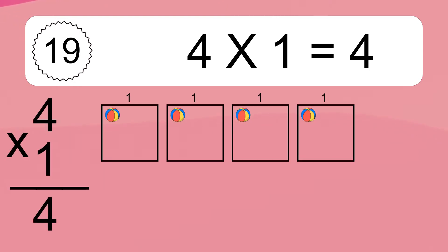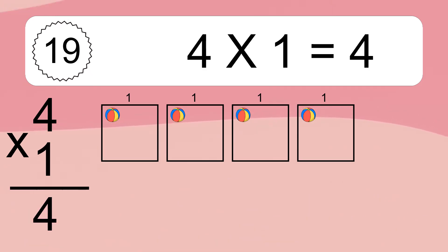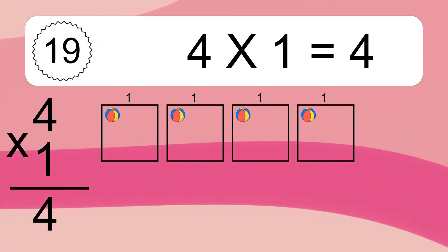4 times 1 equals what? 4 times 1 equals 4. We have 4 boxes and each box has 1 colorful ball inside. If you count all the balls in all the boxes together, you will have 4 times 1 balls. This equals 4 balls.